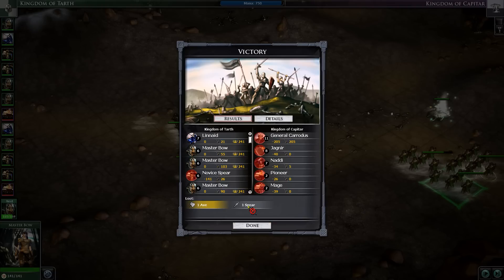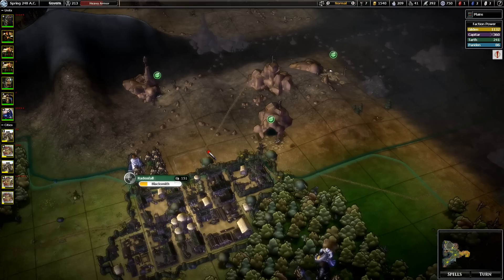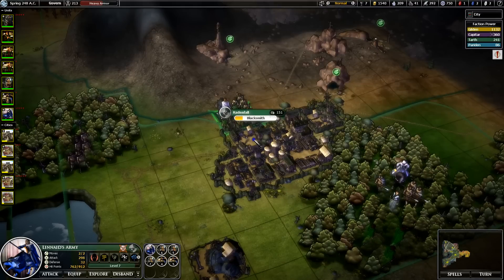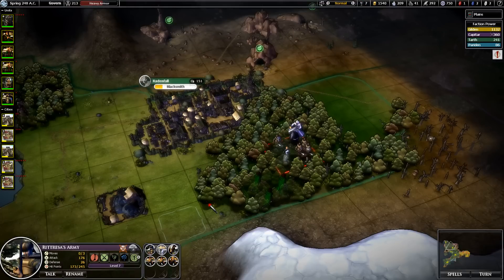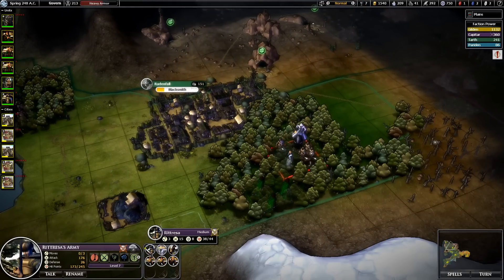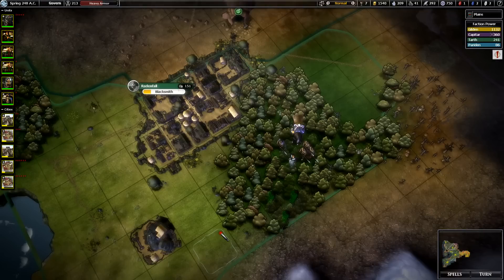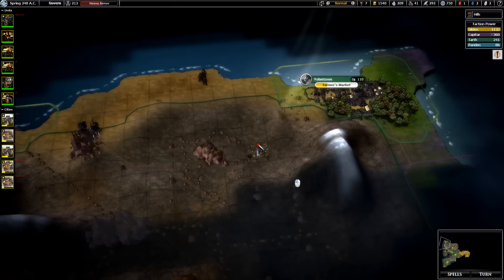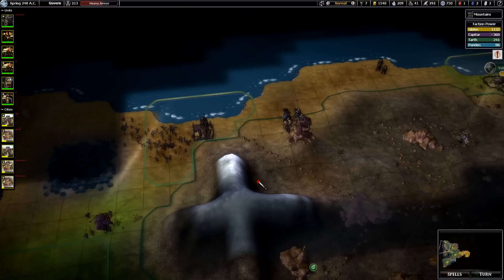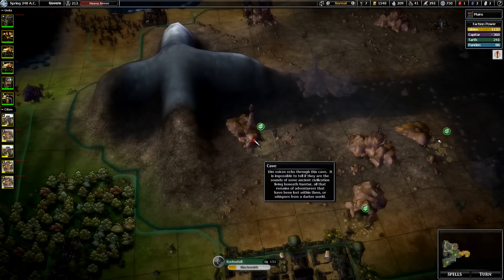Huge win. A spear and an axe — terrible loot. These guys were smart — they would turn around, but I don't think they are. That seems to be the brunt of the Capitar invasion, so I'm going to take a break and make a new video later. Hopefully somebody's enjoying this. Bye.